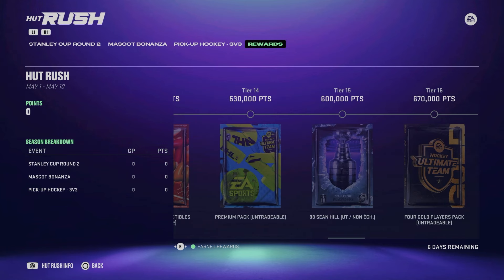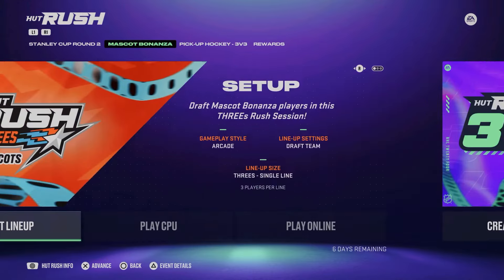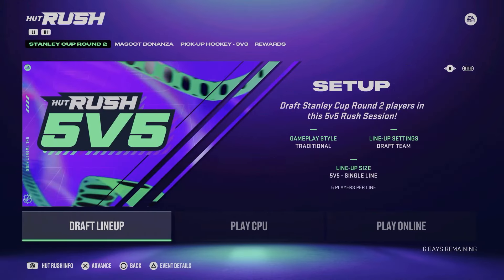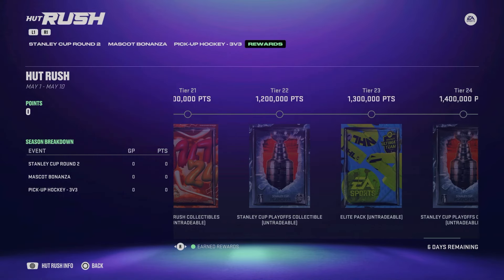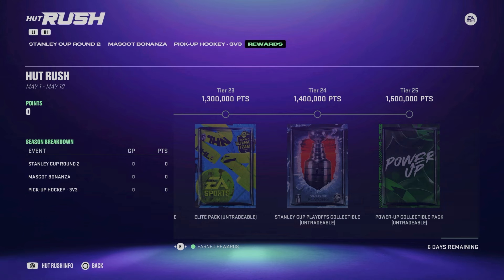We've also got new HUT Rush rewards including an 88 Sean Hill at 600,000 points — definitely recommended. It doesn't take long at all with the three different modes; just do the objectives on Rookie. You can get some more Stanley Cup playoff items as well. Let me know what you think in the comments, enjoy week two of the Stanley Cup playoffs — go Leafs!